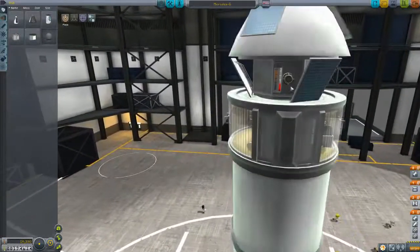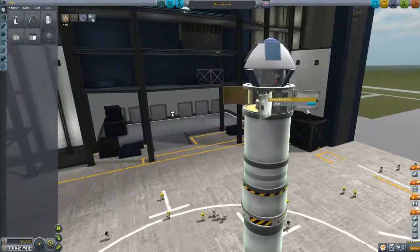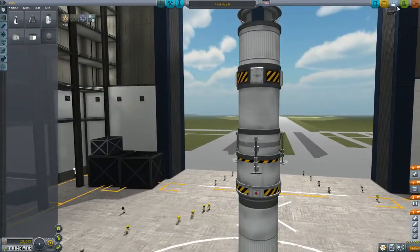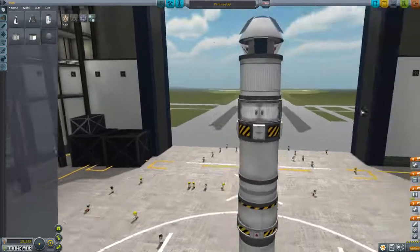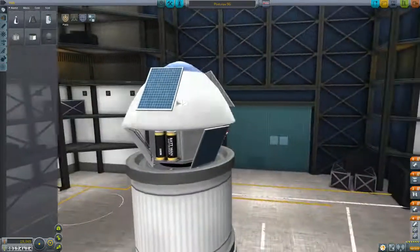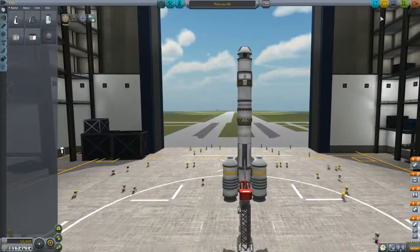We'll just go over this rocket design real quick before I launch it. I do have some custom parts - the only custom parts are these little surface mounted lights, they're pretty much cosmetic. So in this service bay we have a goo unit. This is the one I posted a screenshot of. We have this bay here with a goo unit in it. You can take off this advanced reaction wheel, you don't really need it. There's a thermometer, the transmitter is up here. I've got all this stuff covered underneath this nose cone, so hopefully it's out of the airstream. The rocket works, as you're about to see. Let's go ahead and launch this thing.